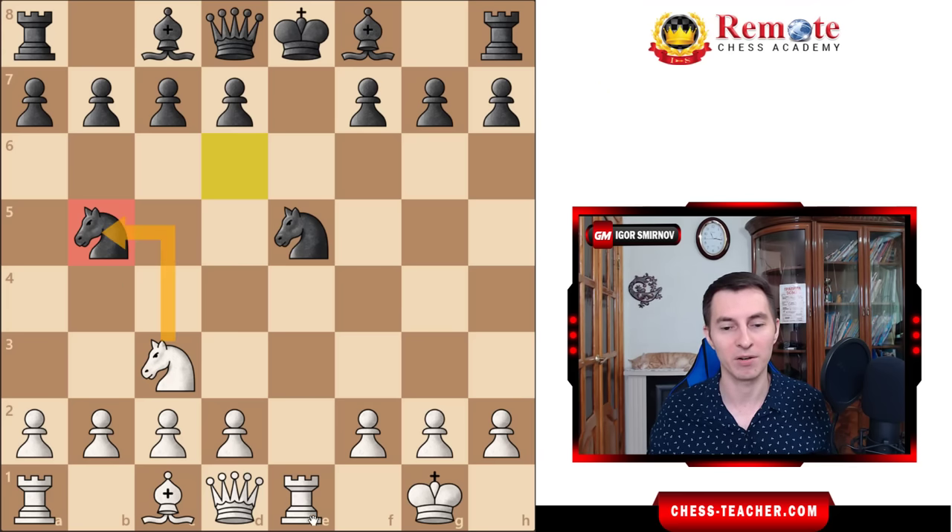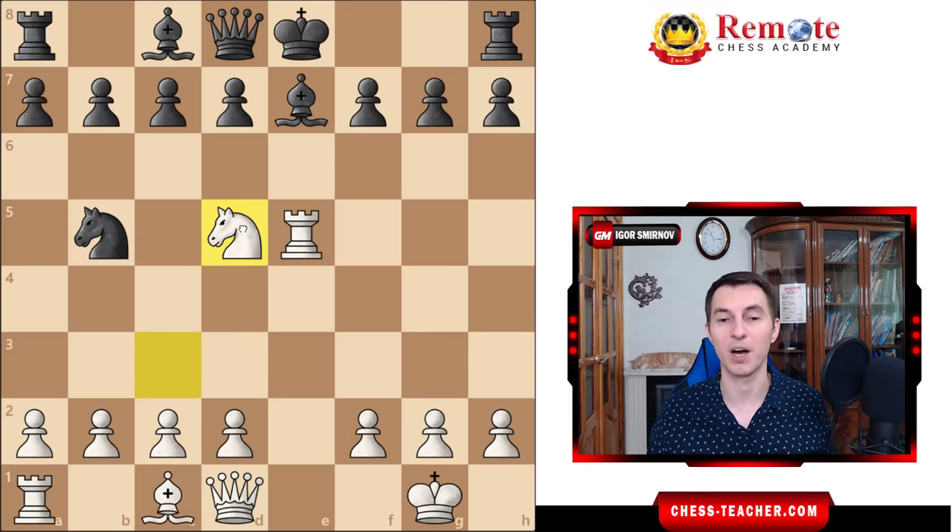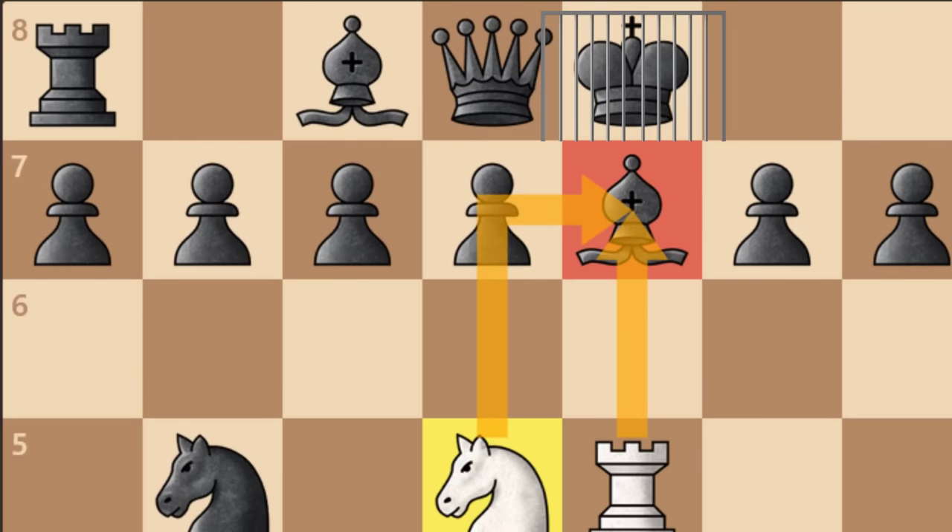Instead of recapturing, we trade on e5 — discovered check to the king. Therefore bishop e-zone is forced to cover it, and now instead of capturing the knight we ignore it and go to the center with knight d5. All of a sudden we're creating strong threats against black's king, and it's already not easy for black to parry.